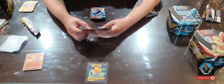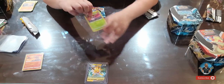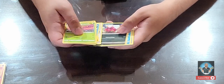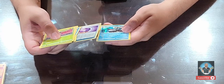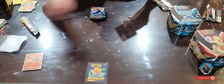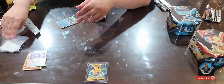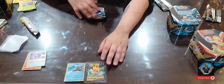Four cards is the trick for Chilling Reigns. The last three cards in the back are massively scratched, but the fourth card — the rare — is not. Let's hope for something awesome. We got a Sneasel, Farfetch'd, Froslass, and Urshifu V. It's considered a hit — we'll take it.